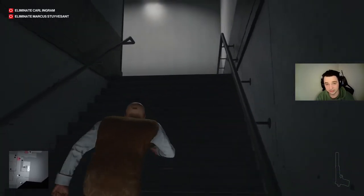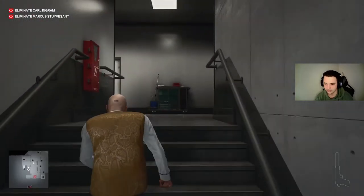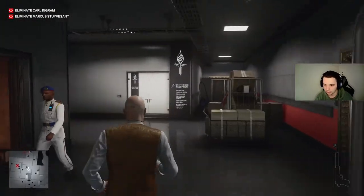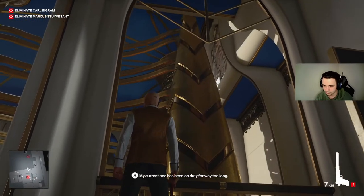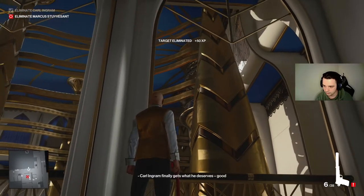Hug that wall because they can recognize you right out the gate. You know how master difficulty is — once they see you, it's game over. Gonna go up here. Take him out.